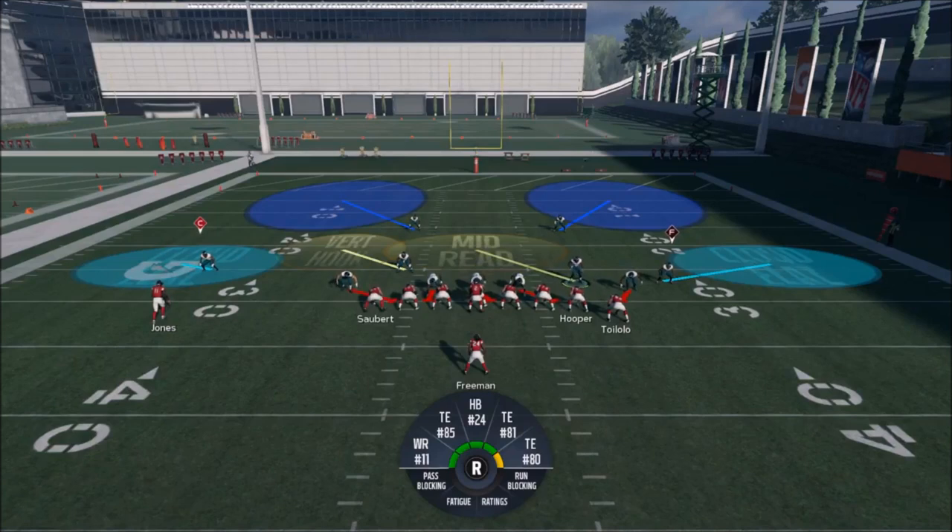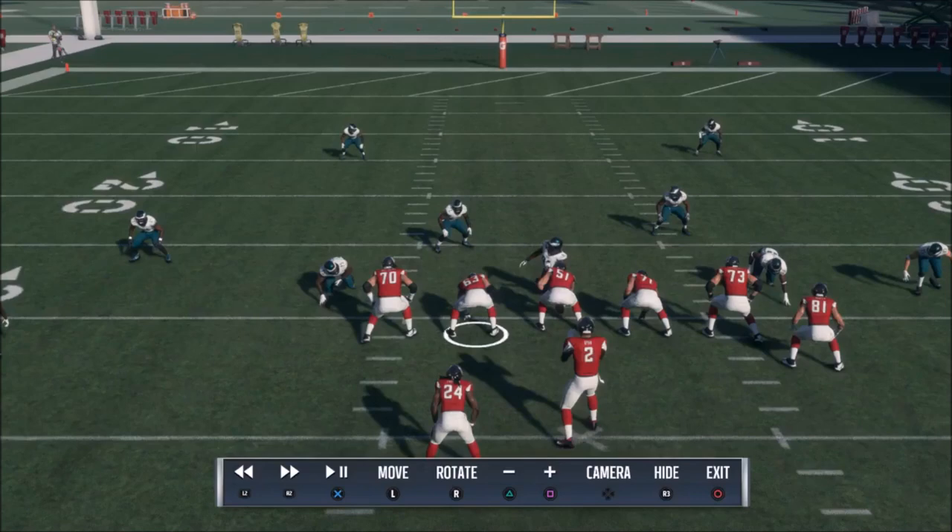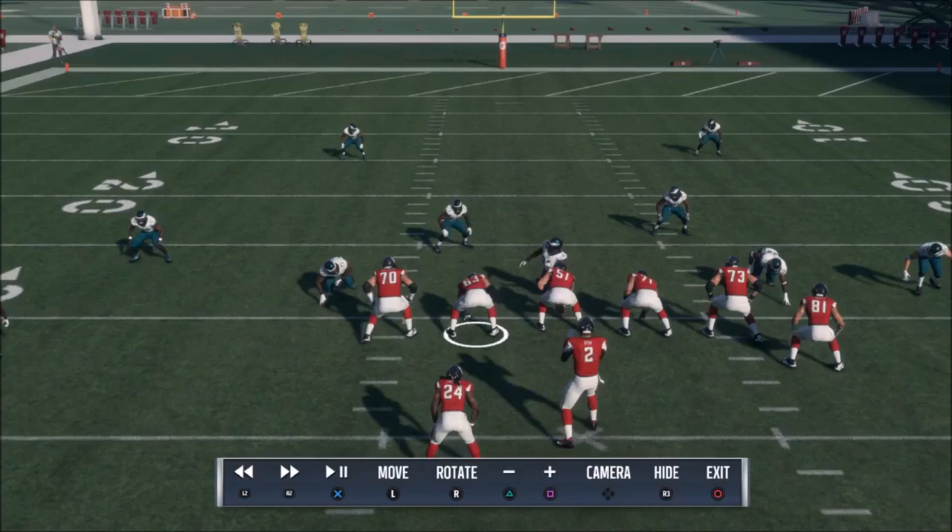Sometimes if you think it's a pass — say there are two tight ends and the tendency of your opponent says pass — you basically want to mirror those two guys and be in their area so that when they drop back you're cutting off the zone. I'll show that more in the breakdown section. That's typically how you want to start off a play.